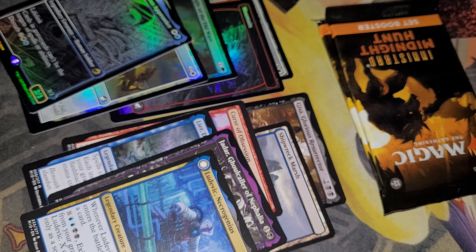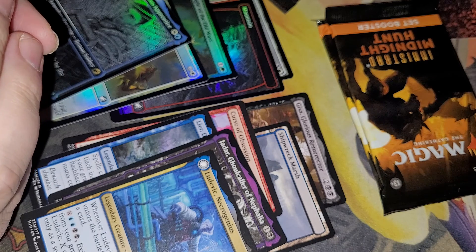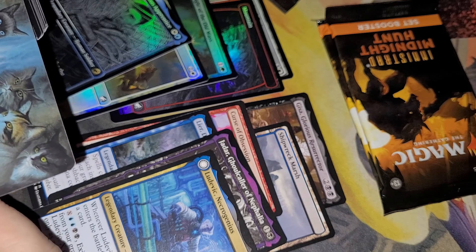I might see one more mythic out of this. Statistically you get one in eight packs — I think they changed that to one in six now. You get a list card out of every four packs. You get a foil basic one out of every four packs. The signed art cards are a slightly higher rarity.